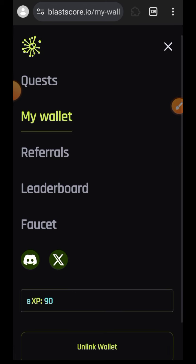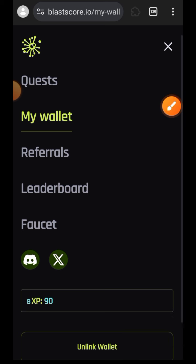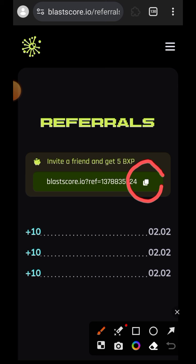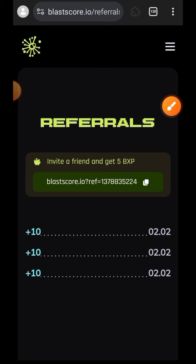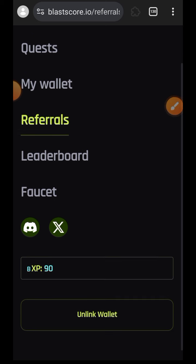Go back to the sidebar menu and then go to Referrals. Here you can copy your referral link and share it with your friends. For every individual that joins the Blastcore testnet through your referral link, you are going to get 5 BXP.